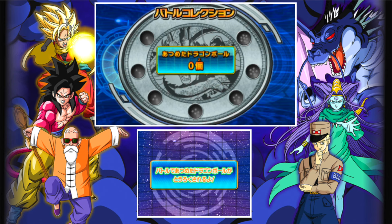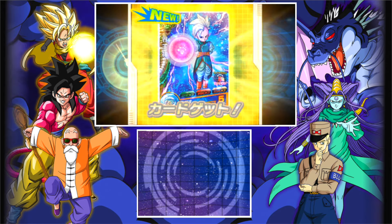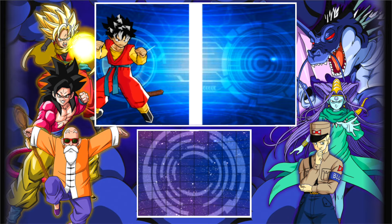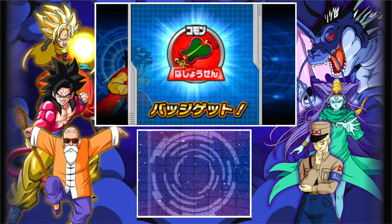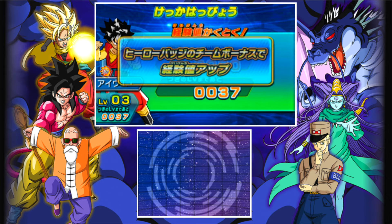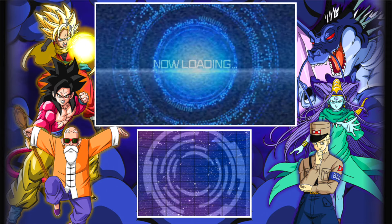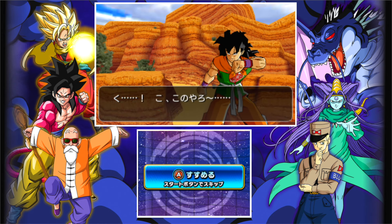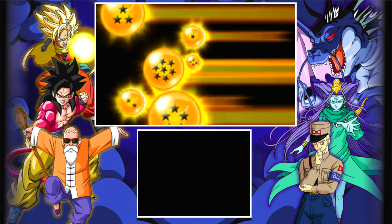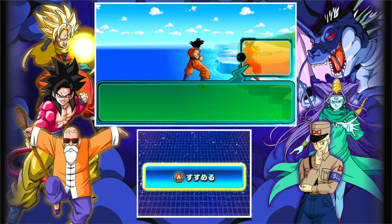We get the Dragon Ball — it's a two-star ball. And I got a Supreme Kai card. I actually don't have this on my main save — that's pretty cool. My main save is a lot better though — I have Super Saiyan 3s and stuff, Super Saiyan 3 Goku and Vegeta. No level up. Then they have the ending dialogue, and it just reverts back to you being able to traverse the map. From there you move on to your next fight.